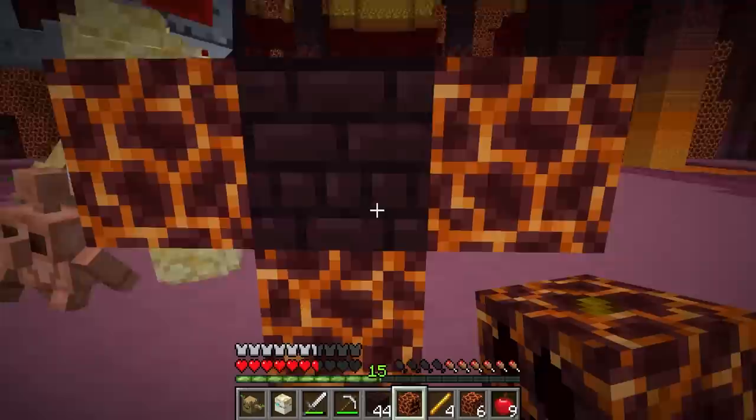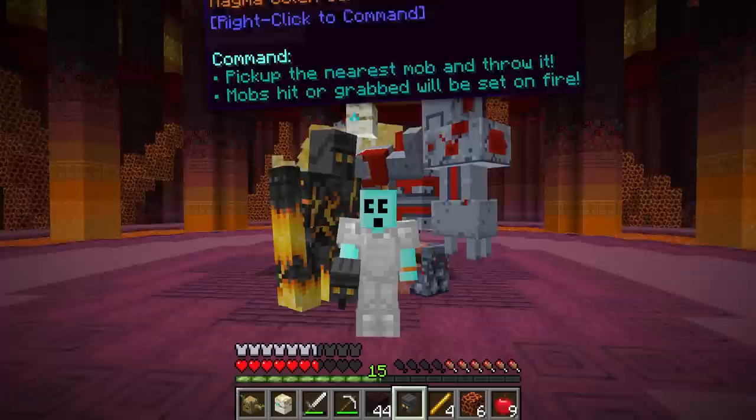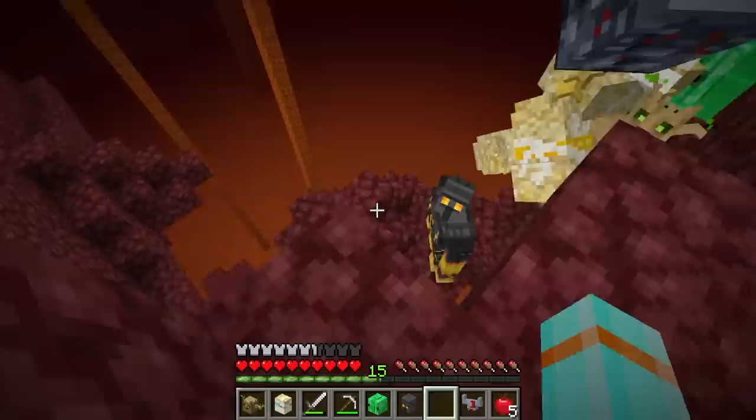Just need some magma blocks and a couple nether bricks. Give him some arms — perfect. And now we've got a new buddy, the Magma Golem. This guy looks rad. The Magma Golem picks up mobs and throws them, and then they explode. Wow — that's intense. It's your time, Copper Golem. Let's head on to the next one.